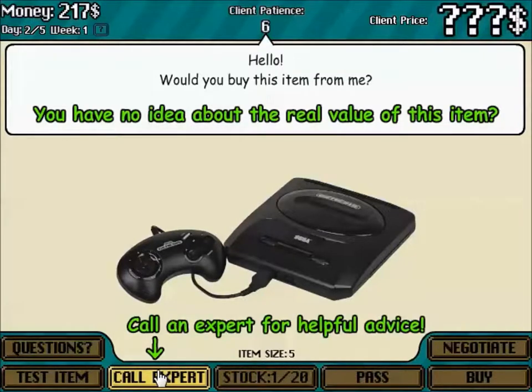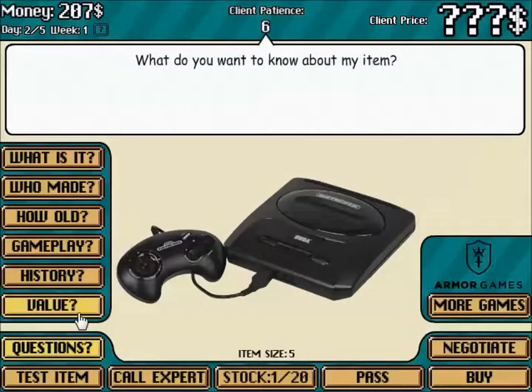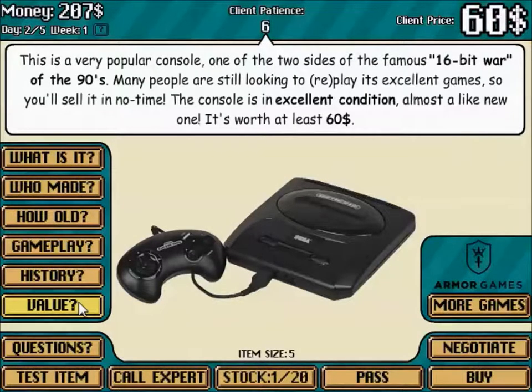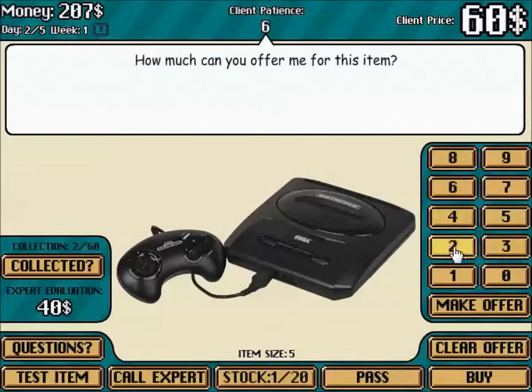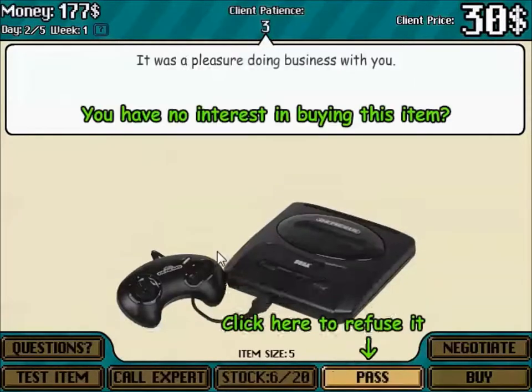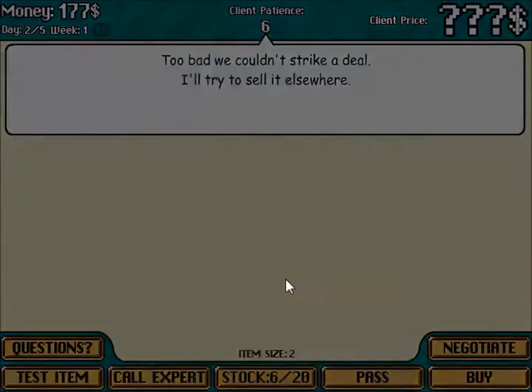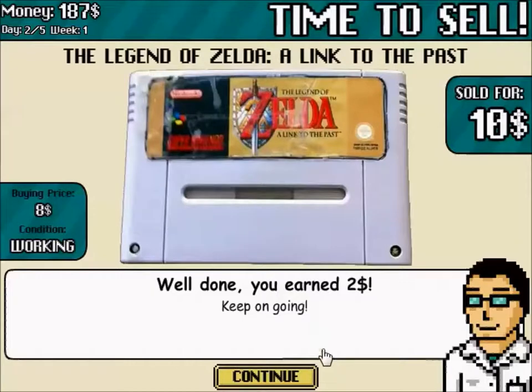You have no idea about the real value of this game — it's like 35 bucks. It should resell for about 40. It's not worth at least 60 dollars — it's worth like 20 bucks. I can only sell it for 30 and I've got to make a profit. How about 30 flat? Golden Axe is a hype game for the Mega Drive — that's the European version. I earned two dollars.